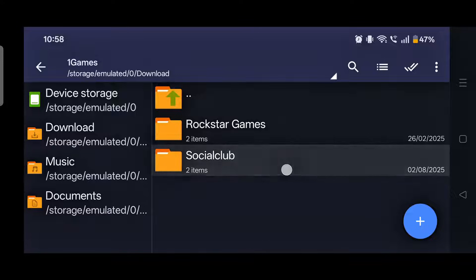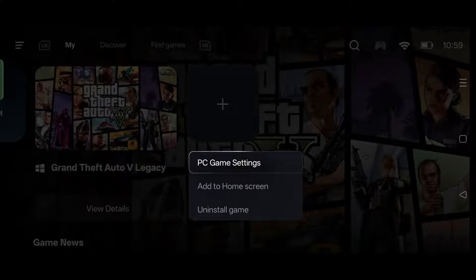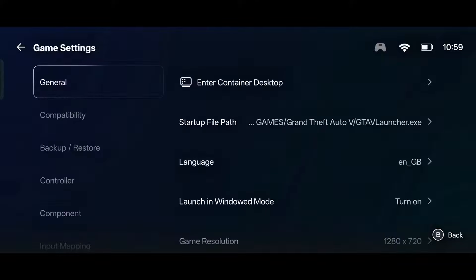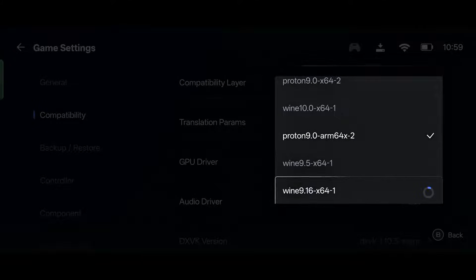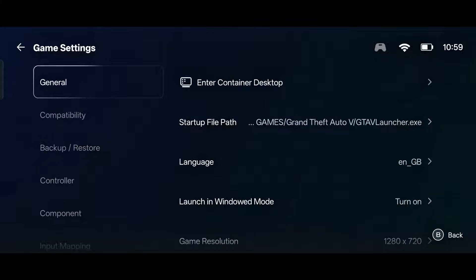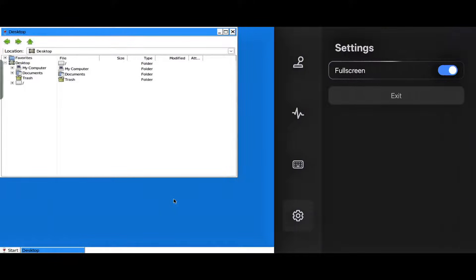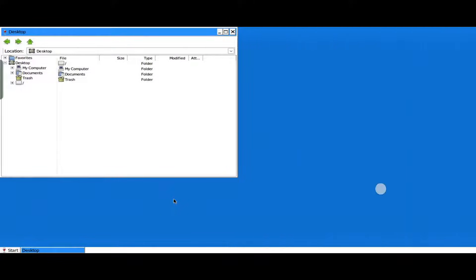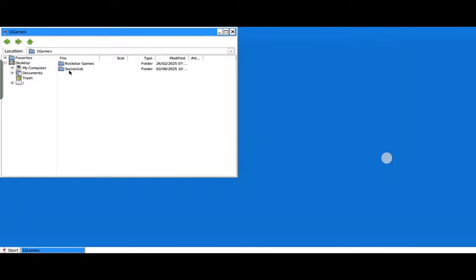You will see the save game file — this is the Social Club folder inside which the save game file is. Keep this folder anywhere inside your download folder. After that, click on the three dots and go to PC Game Settings. In the compatibility setting, select Proton 9.16 in the compatibility layer. You can copy-paste inside this Wine environment. After selecting, click on 'Enter Container Desktop' in general settings and you will come to desktop mode. You can make it full screen.